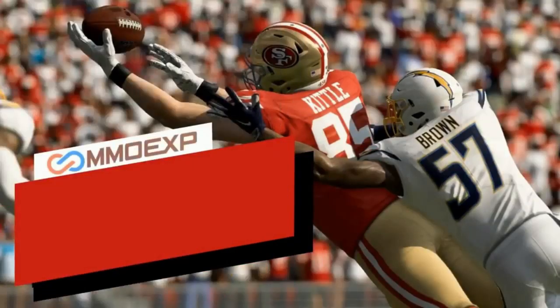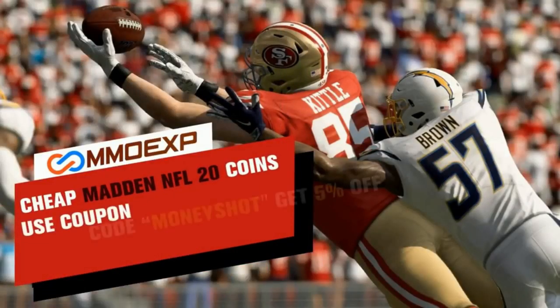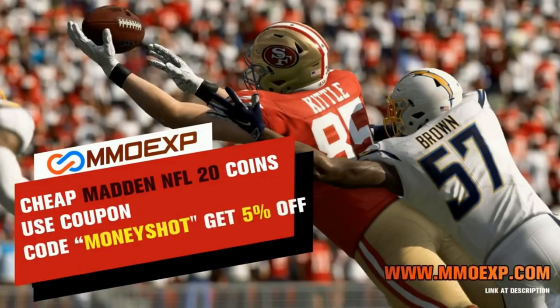Need some fast cheap reliable Madden coins? Go to MMOXP.com and use discount code MONEYSHOT for 5% off your order. Link in the description below.